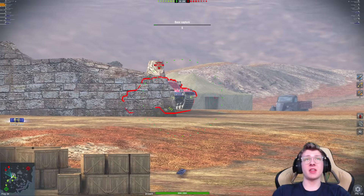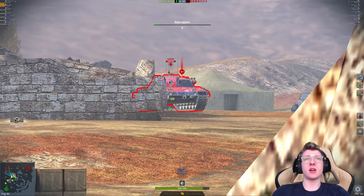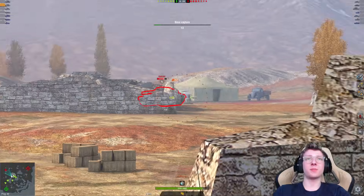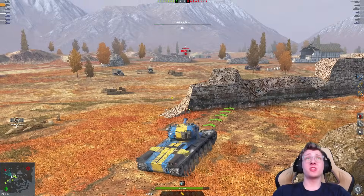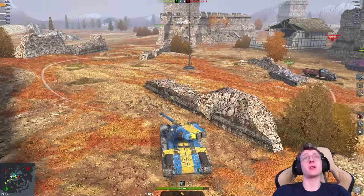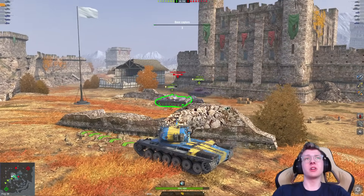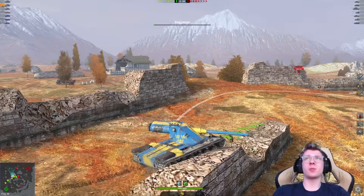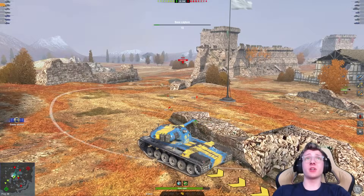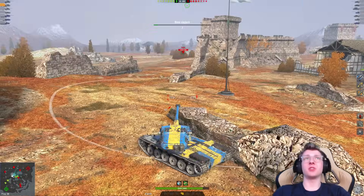Why are T-100LTs in the base? That's a bit of a sus play, but hey — we got a shell into the Karo, which is pretty nice. We still get the second shell out and that's a situation where I'm always going to dump my reserve shell, because this tank doesn't really have reserve shells. T-100, I think you're learning your lesson on why you probably shouldn't drive your light tank into the base cap, and that Grille is going to learn his lesson very quickly as well, because he's going to get absolutely nuked.